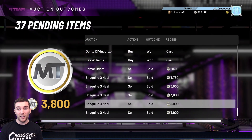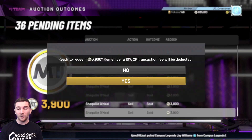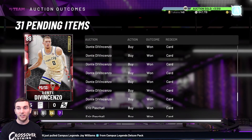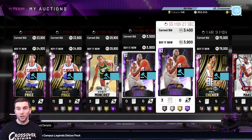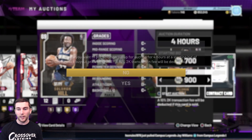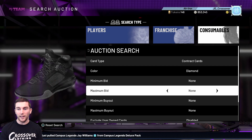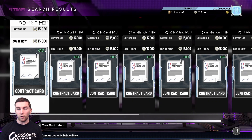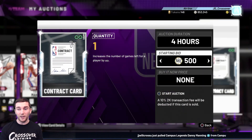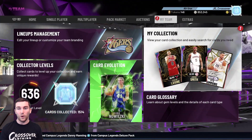We're over 800k MT as well, which is obscene. Coming down to check sales - Lamar Odom's diamond contract sold for 29k, which is a really good price. Danny Manning is a very similar card. We've also got a lot of Shaq cards that sold for nearly 4k, a massive profit. We've only got a couple of Shacks left to sell plus some legacy players - Thon Maker, Solomon Hill, and Bojan around 900 MT each. We'll list this diamond contract up now for 15,100.